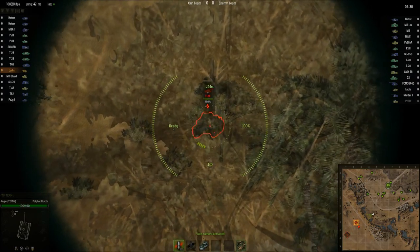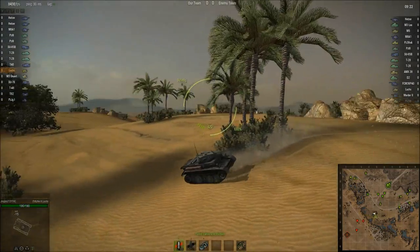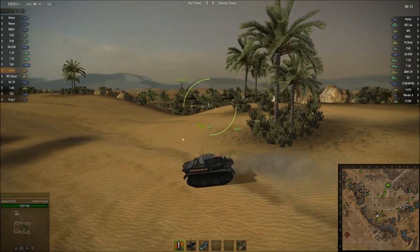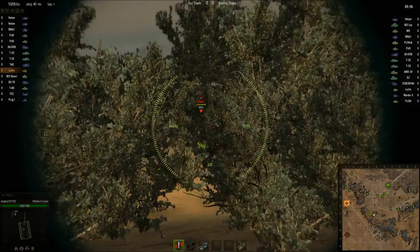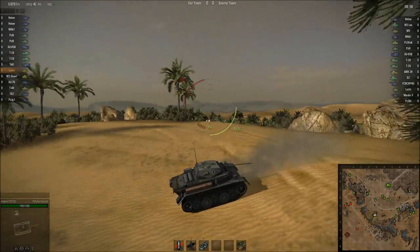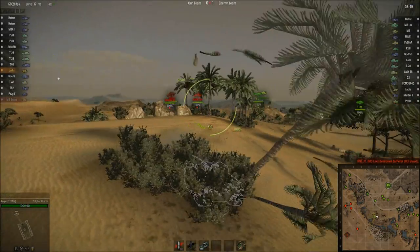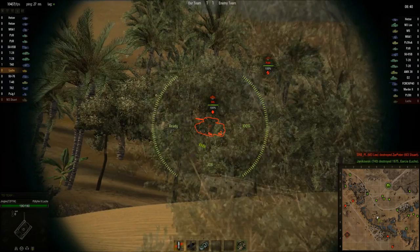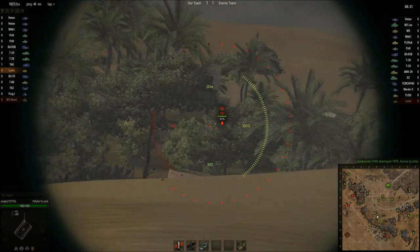We're in a tier 4 game so we can play more aggressively than usual. I'm still effectively one of the scout tanks on the team, so that's exactly what I'll do - scout. But whereas in a tier 5 or 6 game you'd have to just scout, in tier 4 we can have a bit of fun. I run this thing with the stock turret and the 20mm flat gun because it reduces the weight considerably and makes a big difference to how it handles. As you can see, it doesn't do an awful lot of damage.